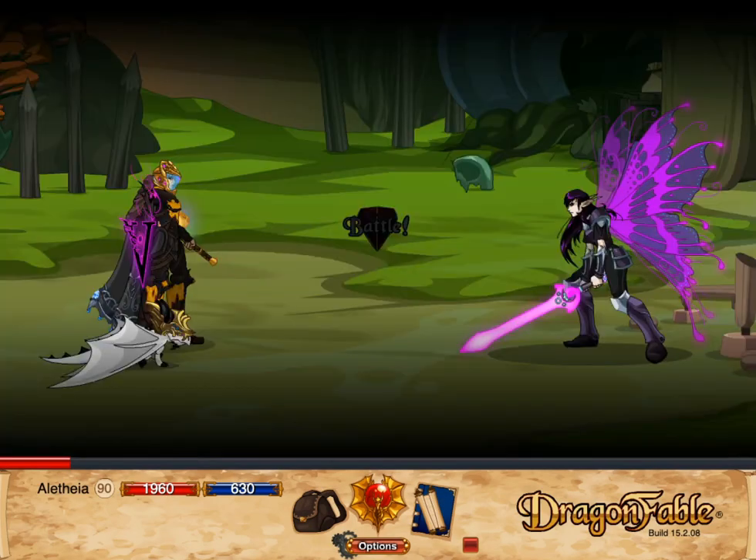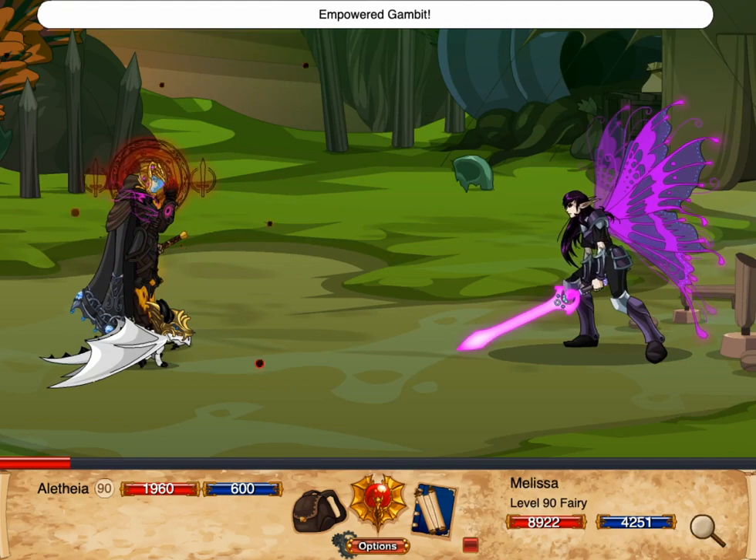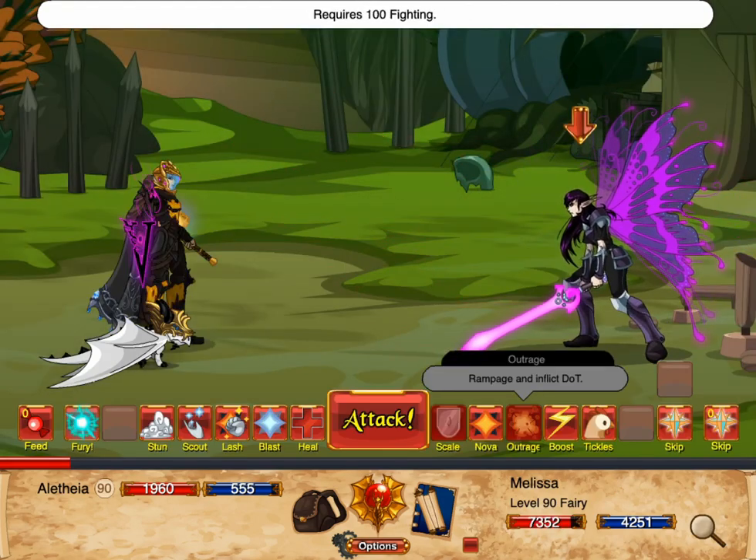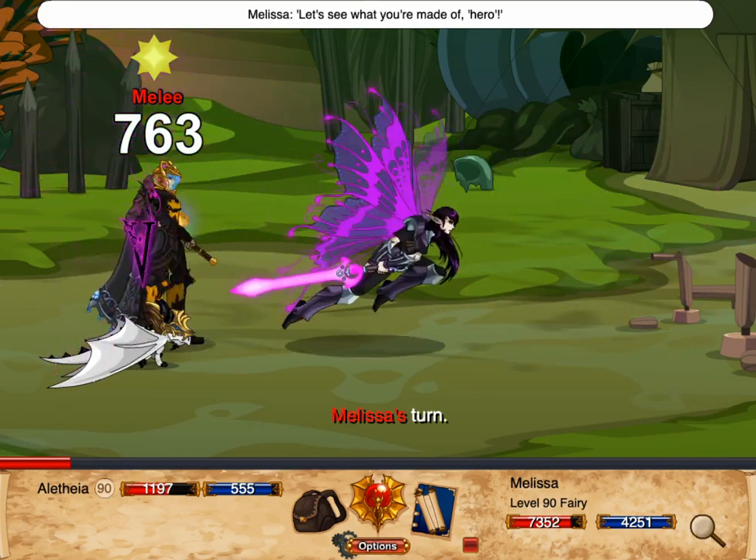The max level belt is also relatively easy to farm, as the quest involves only a single, relatively easy boss fight versus Melissa, which you can complete in about 3 turns with Chaos Weaver.